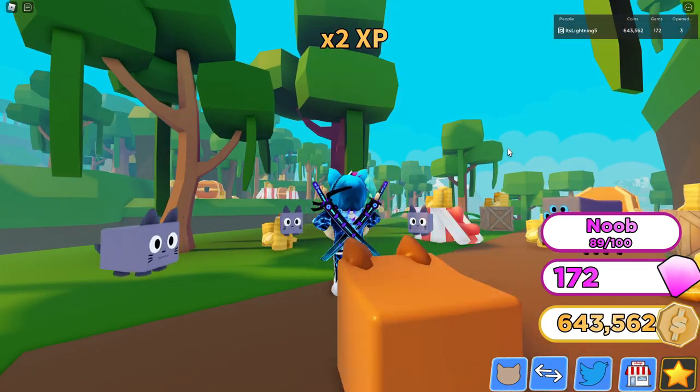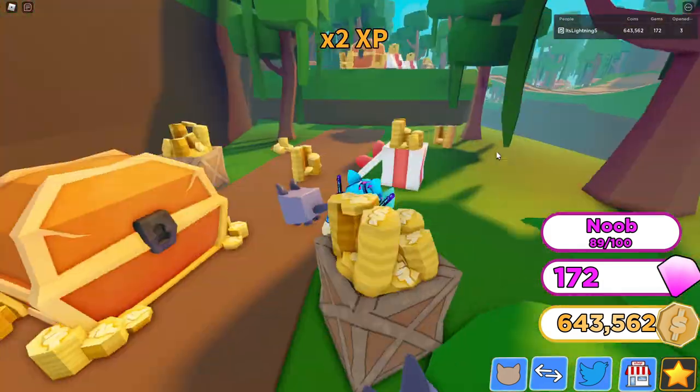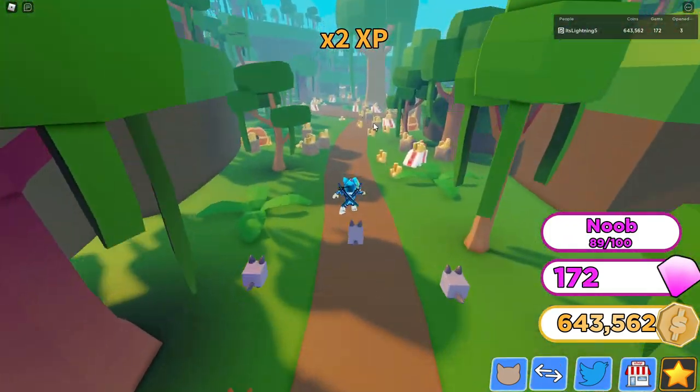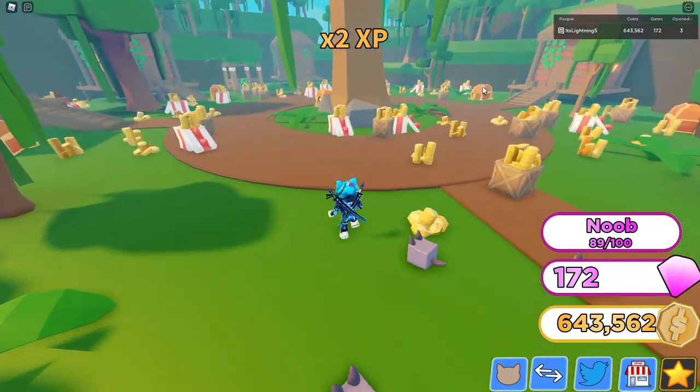Gotta wait for this thing to break. It broke! Okay, now I almost have a million. Why is the jungle egg here? Well I know there's a jungle egg, but I feel like it's over here — yeah, there it goes. Jungle egg! I had a feeling that thing was here because it makes no sense for there not to be a jungle egg.